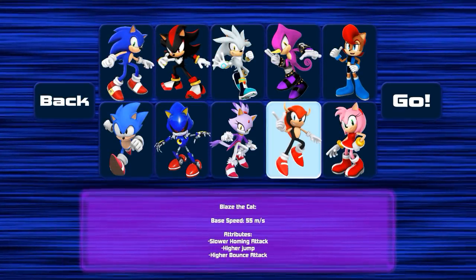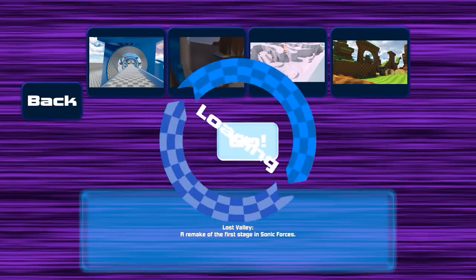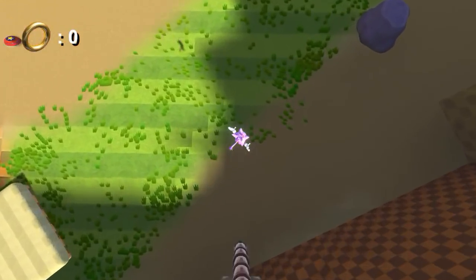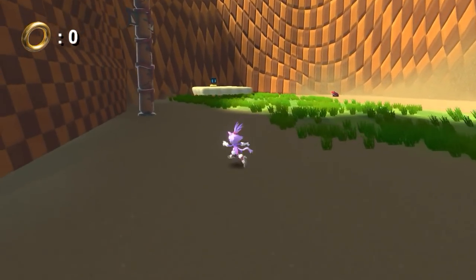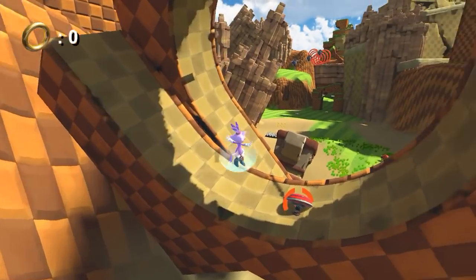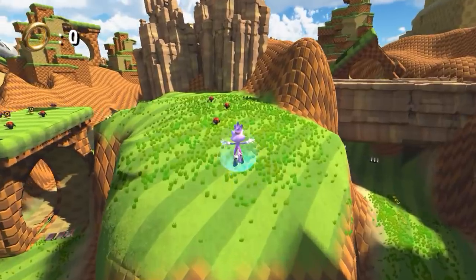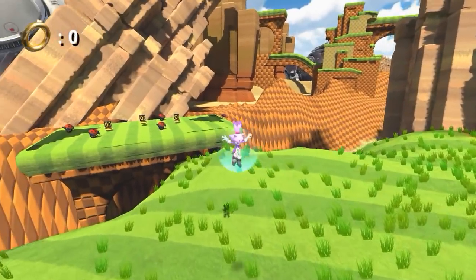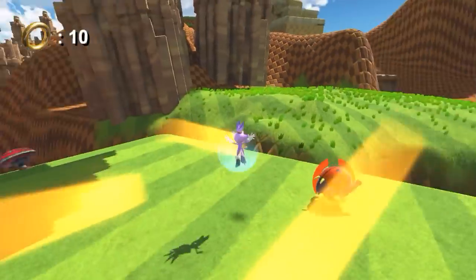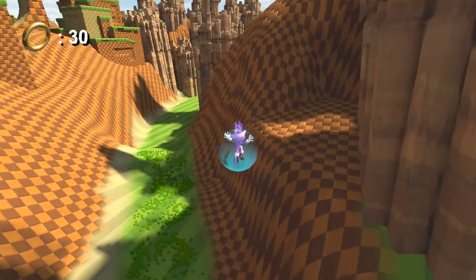Now I want to play as one more character — I want to play as Blaze. She has a slower homing attack, higher jump, and higher bounce attack. So we'll go back and see how this goes. This music is from Adventure 1, then Adventure 2. I love that jump sound effect! It's a shame Blaze wasn't in Forces, but you know what, it's fine.